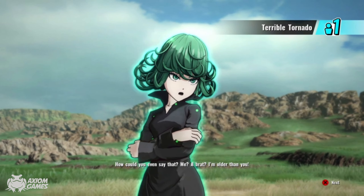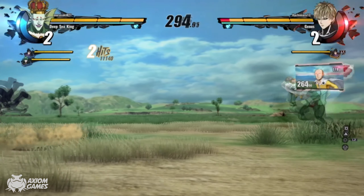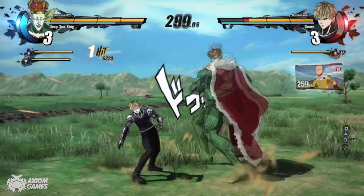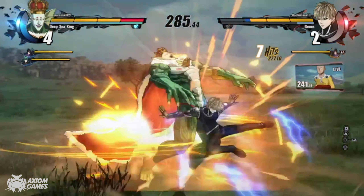The gimmick with this mode is that you need to last long enough for Saitama to arrive. When you do combinations of attacks, the timer is actually being decreased, so Saitama will arrive faster the better you're playing. And obviously when Saitama arrives, you get to punch somebody very, very hard.